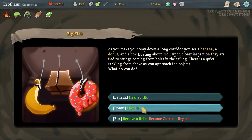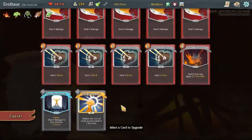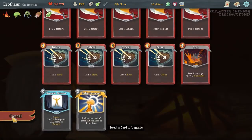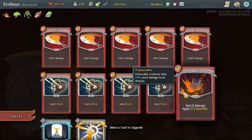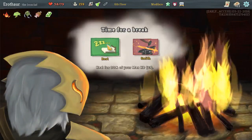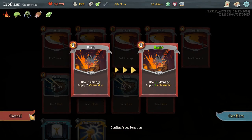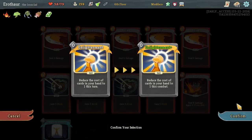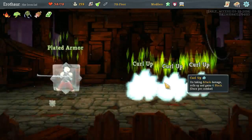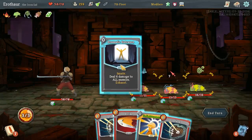You can still remove curses at rest. I'll go for the plus 5 max HP though. We're going to have plenty of relics. I went for upgraded Enlightenment there because it's interesting mostly.